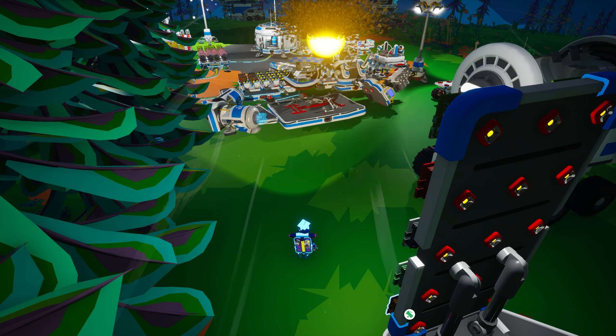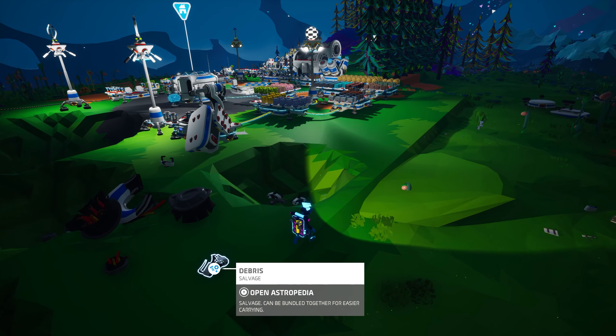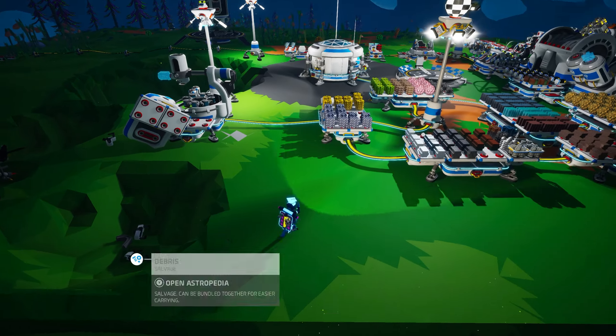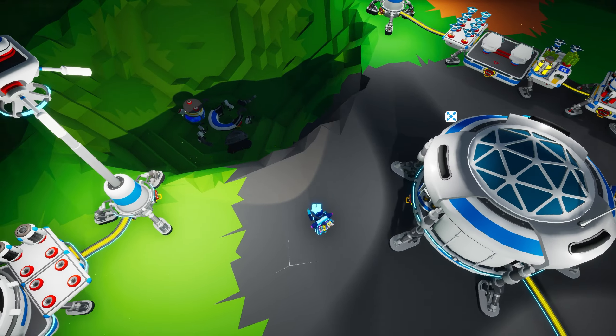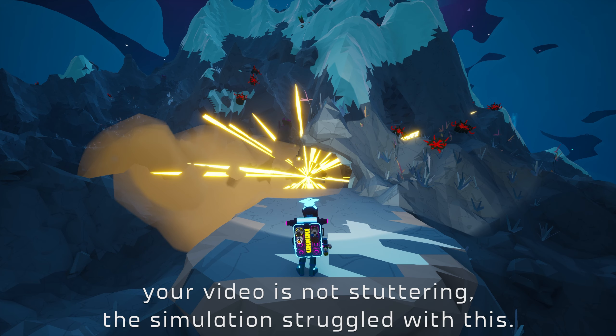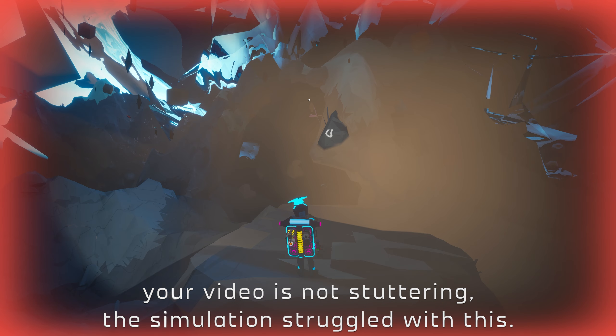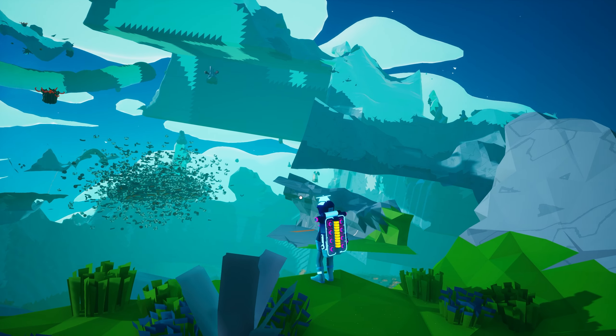Anything within the blast radius, including other explosive resources, will be destroyed. Those other explosive resources will create an even larger explosion, increasing the overall blast radius. If you place an incredibly large quantity of explosives in one area, the resulting blast radius from an explosion can become enormous — large enough to remove substantial portions of a mountain or even blast a crater deep into the second or third layer of the cave region.